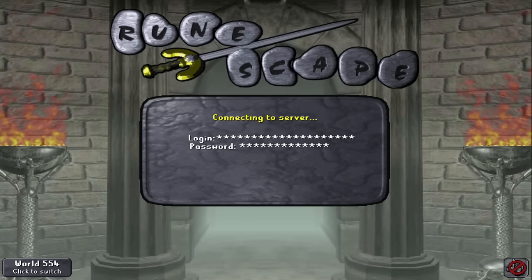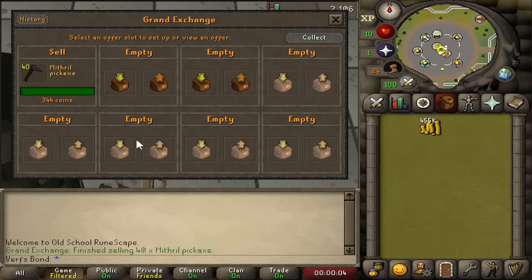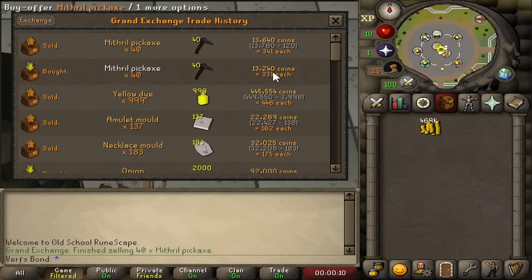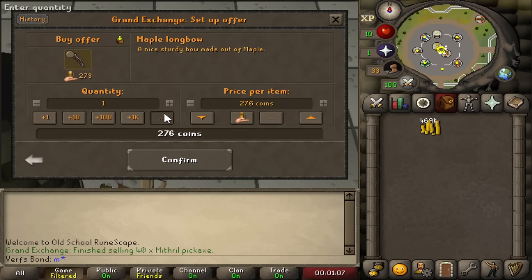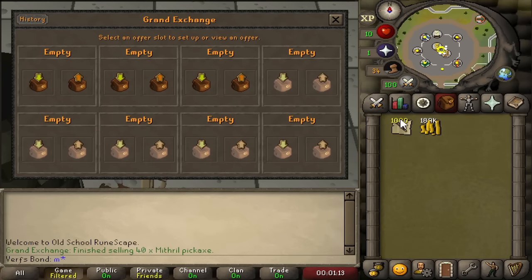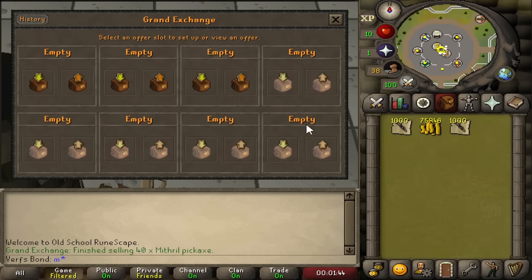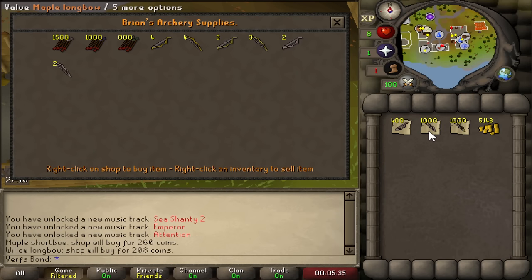I tried buying pickaxes from a shop but the limit was only 40 — not enough to make good money — so I sold them back and accidentally made 400 GP profit. After looking on the wiki I found the ranging shop in Rimmington looks extremely good for this challenge. You can sell a lot of bows for quite a bit of profit, so I bought some maple longbows, maple shortbows and willow longbows from the GE to test it out.